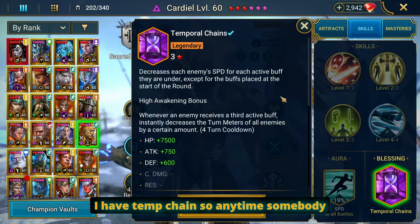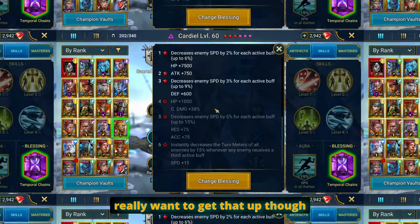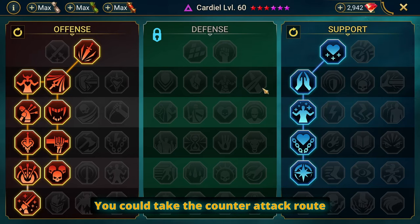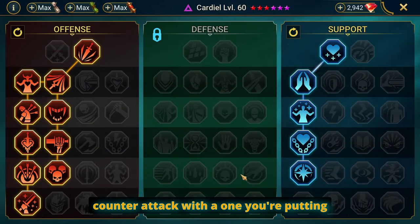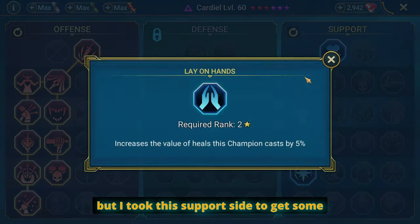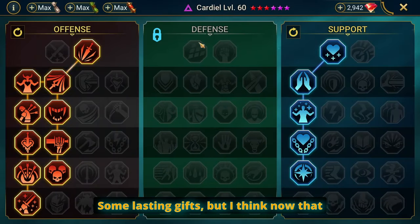I have Temp Chains so anytime somebody puts up debuffs, enemy speed decreases by certain percentages — really want to get that up though. As always do not blindly copy masteries, but go ahead and feel free to blindly copy these masteries. You could take the counter attack route to have a little bit more survivability, a little bit more heals, and counter attack — because every time you counter attack with A1 you're putting out some heals, which helps out.